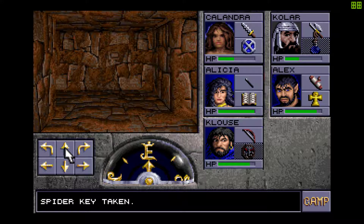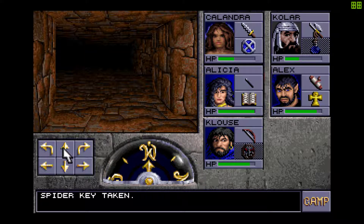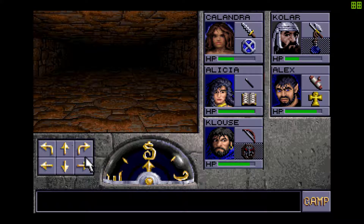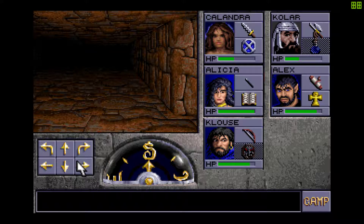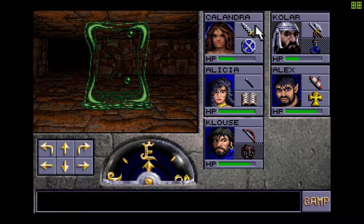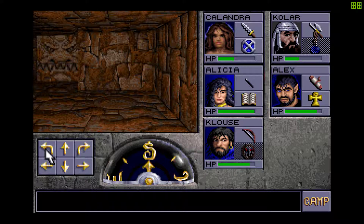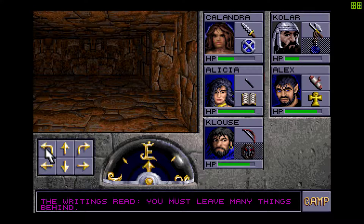Open this door — I'm assuming that the button opens that one. That button opens that one. There are pressure plates everywhere. You must leave many things behind.